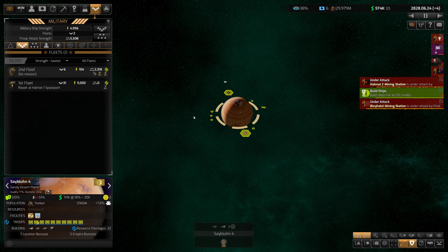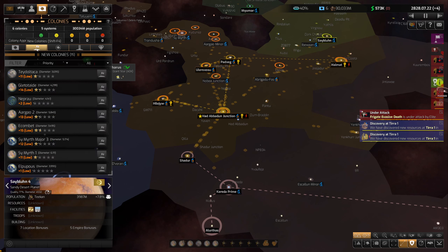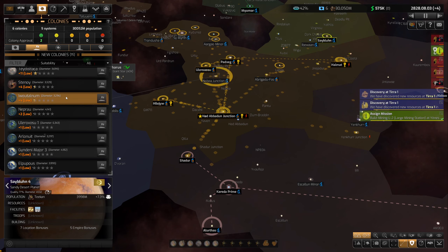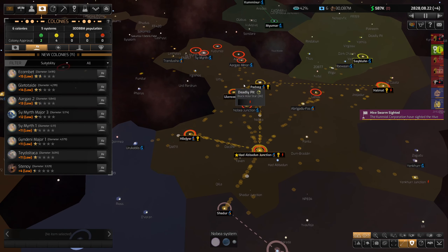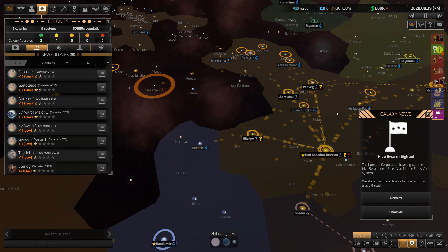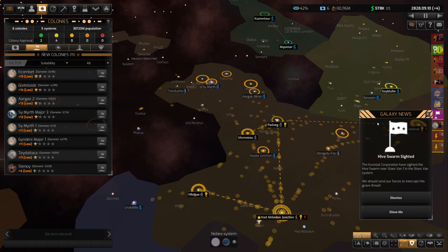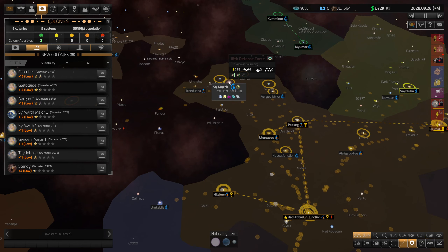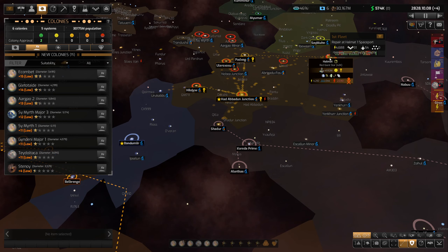Their defense strength is way more than that. We are growing. Let's take a look at the colony screen and see if there are any new colonies with good suitability - nope, nothing. We'll just keep trying to expand. Oh, there's a Hive colony over here. That reminds me, the Hive was bugging us over here - maybe they're not bothering us anymore. I'm not sure how these guys are all the way out there, that's a pretty far distance.